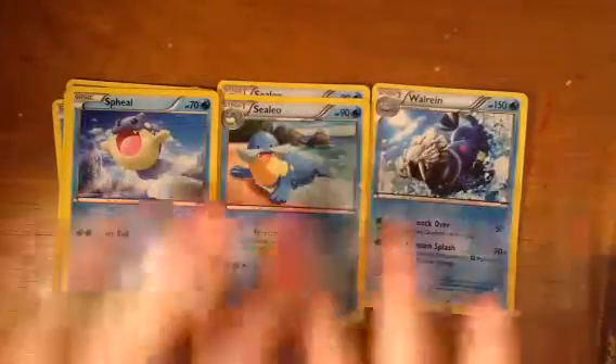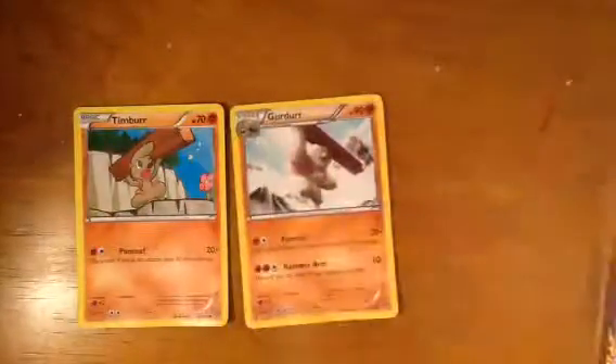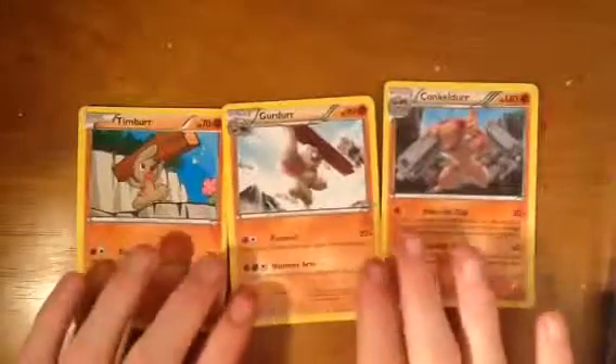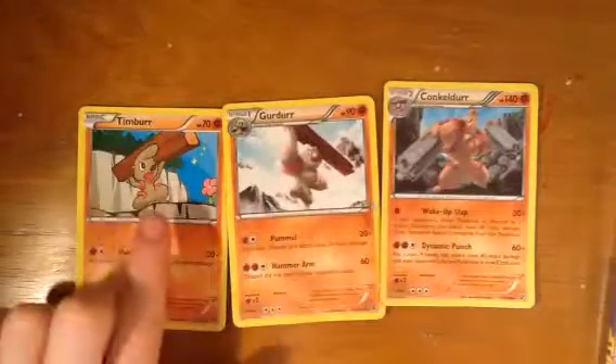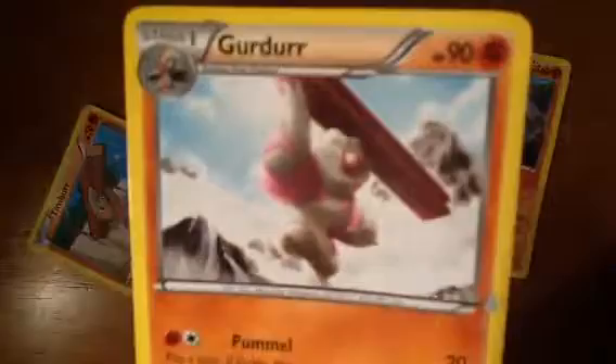Alright, so the first fully evolved one — some of these I got in packets, some were like my brother's. This one's one of my favorites. I love these ones — Timbur, Gurdurr, Conkeldurr. Who doesn't love these? Especially the middle one — just look how cute and strong and manly he is. That is just a meaning of life right there.